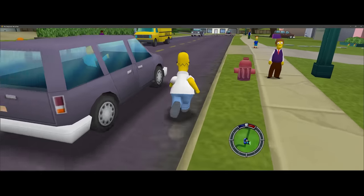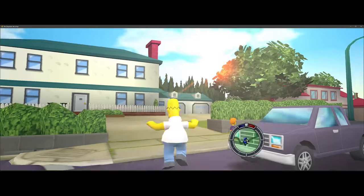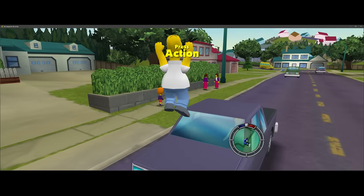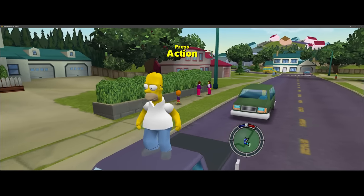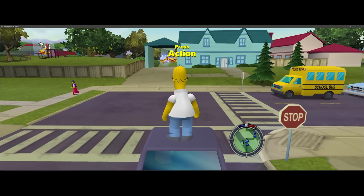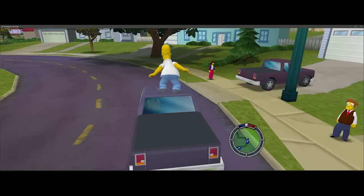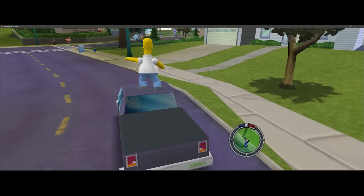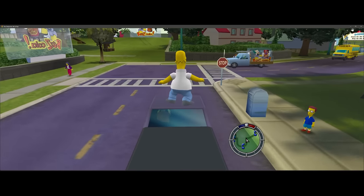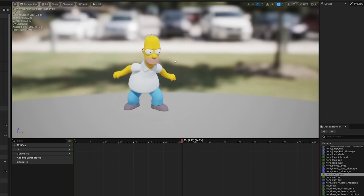Sam was telling me you could do car surfing in the original game — I thought this was a cool new feature of my remake. Apparently you can ride cars in the original game and it even plays an animation. I've played this game so much and I never knew that you could ride cars or that it played a special animation. Here's the animation from the original game.